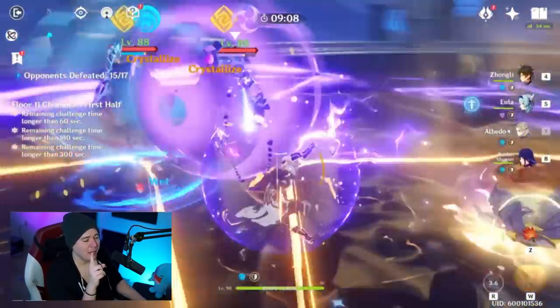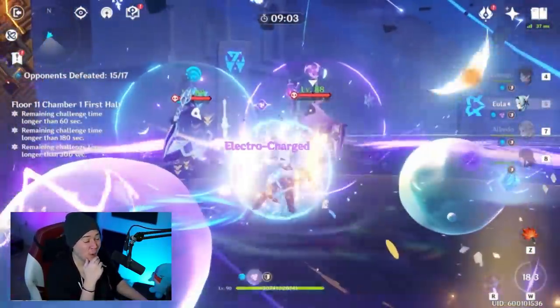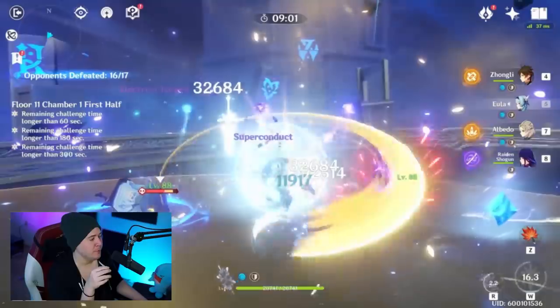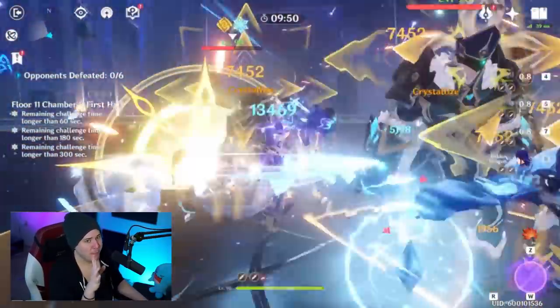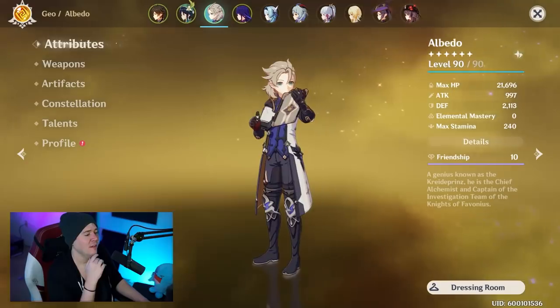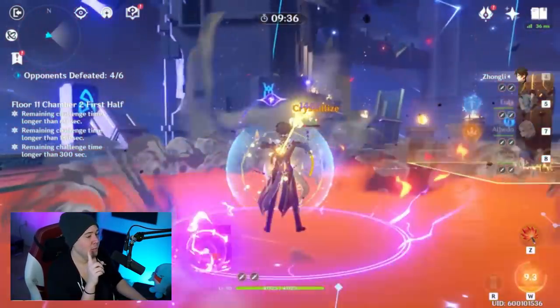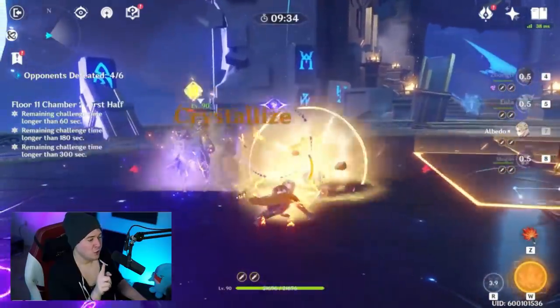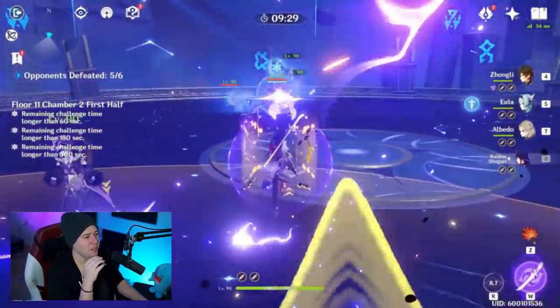He might not steal the limelight in 2.2, but in 2.3 he's going to be almost twice as strong. In the proper team composition you can push him even further, but the new weapon and new set alone are amazing — he's at least 1.5x power rating. Put him with Gorou for a defense buff, 4,000 attack, crit damage buff, and if you hit C6 Itto, it goes even further — though that's not really a free-to-play new player thing. But just the weapon and the new set alone put him over the top.